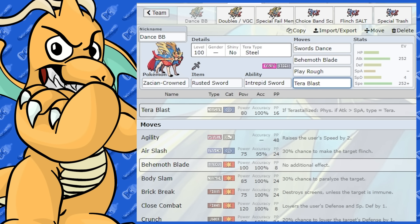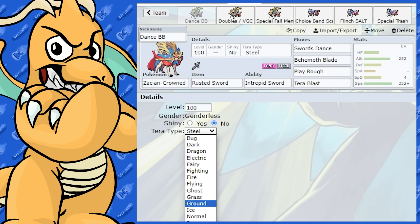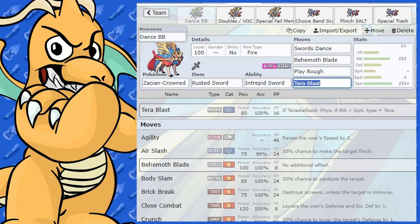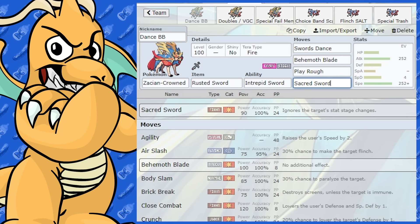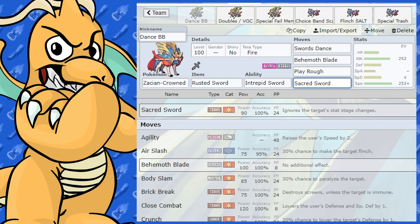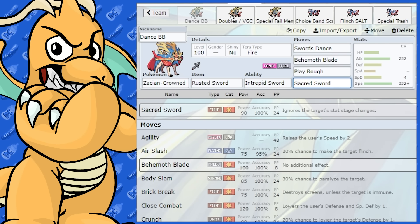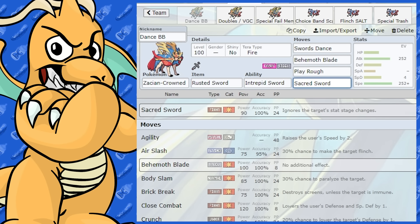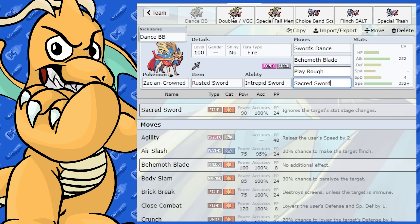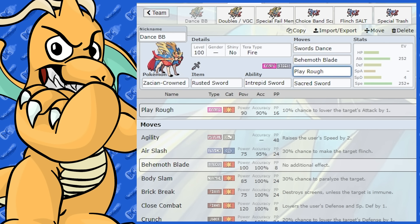For example, if you had Tera Fire, you could also run Sacred Sword. That's very handy against bulky boosting Pokemon because it ignores stat changes, which is very unique. It also allows Zacian to hit Steel types, which Behemoth Blade and Play Rough would struggle against.